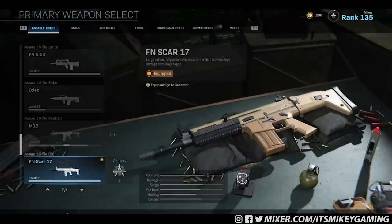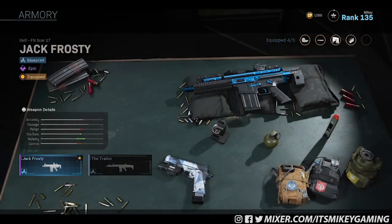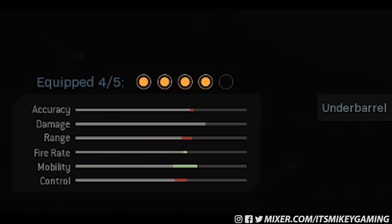So first up, let's load up the SCAR, go to the Armory, and here is the Jack Frosty. Let's go ahead and click on that. Here it is in its default form. You see that you have four out of the five slots equipped.